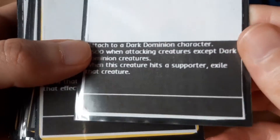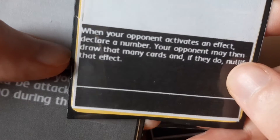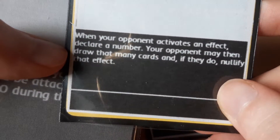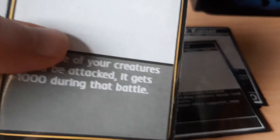Other card types include Gear cards, which are often used to strengthen our creatures, and Condition cards, which represent something that just sort of happens during the game. For example, this interesting card: when your opponent activates an effect, declare a number — your opponent may then draw that many cards, and if they do, nullify that effect. You kind of have to guess how many cards you're going to have to let your opponent draw to negate an effect.